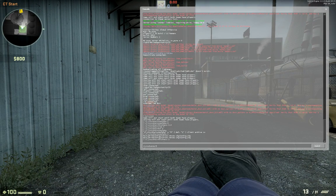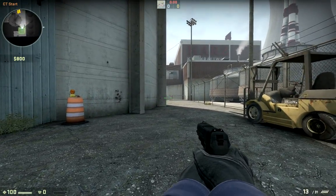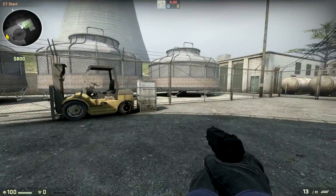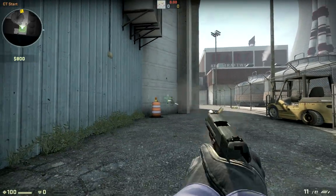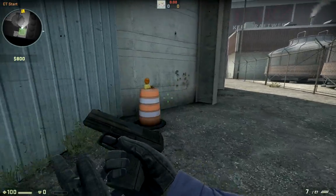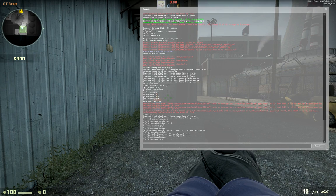Then I found this other command which got me started on figuring out how to just make the crosshair into a dot: cl_crosshairdot. The default is 0, so I changed that up to 1. Now there's a little dot in the center — that's pretty awesome. I was using it like this for a bit with the thickness 1 and the dot, and it was working pretty well. But then I was like, there's gotta be a way to just make it just a dot.